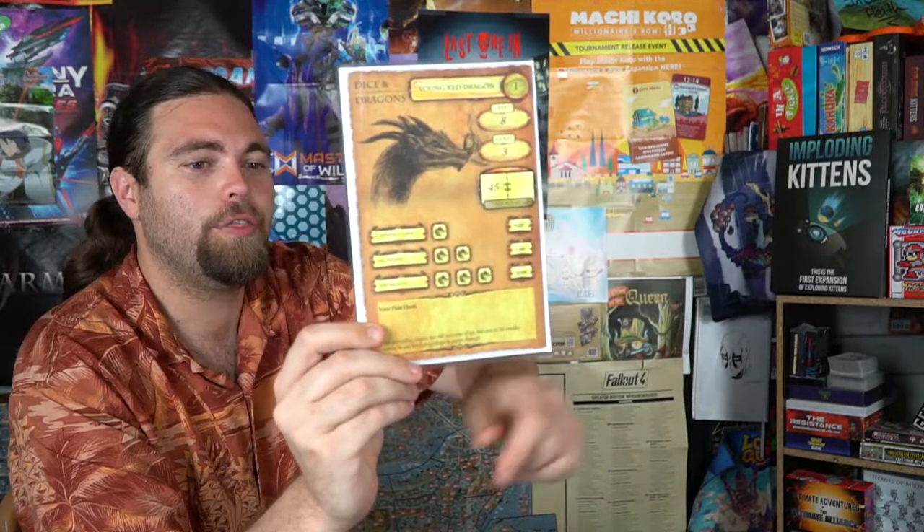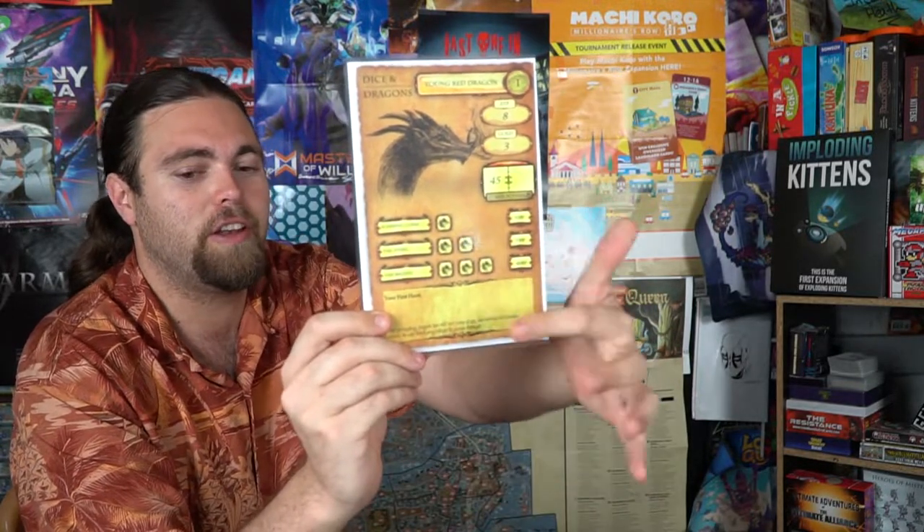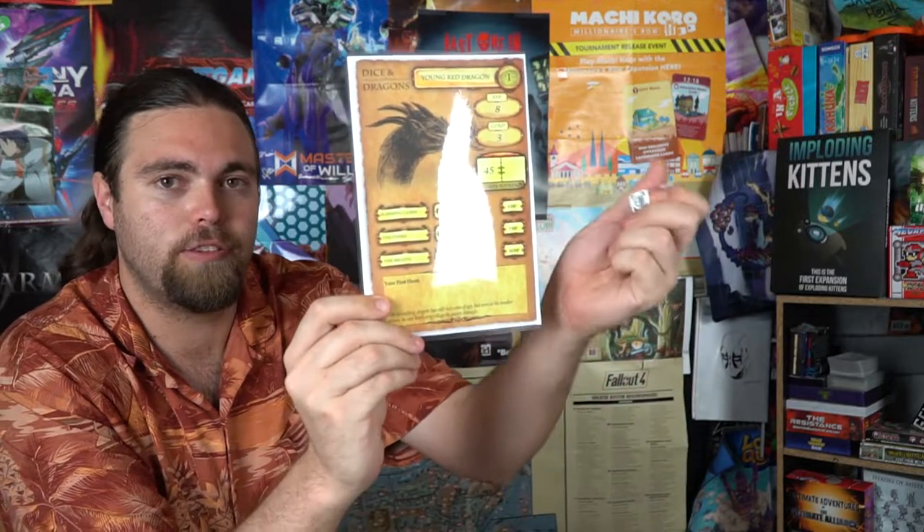The dragons are going to have a certain amount of health, their own ability, and three different attacks. They also roll Yahtzee — they'll roll three times, and if they can get three dragons they'll do a bunch of damage. They have gold and experience, and after you defeat them you gain that among all the party members.